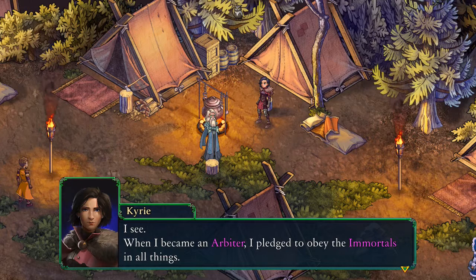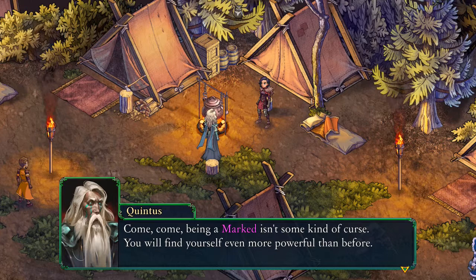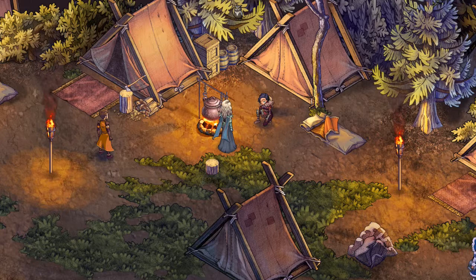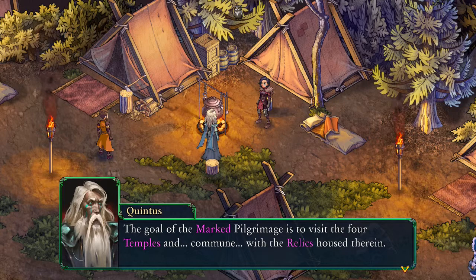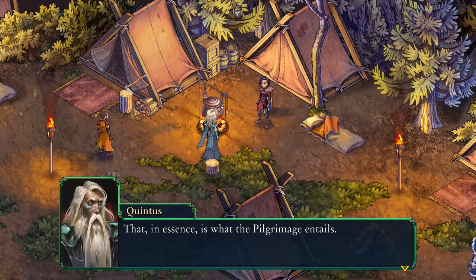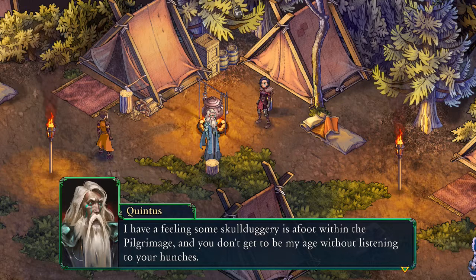'Come, come — being a marked isn't some kind of curse. You will find yourself even more powerful than before.' So we are getting transformed. 'It's done. I pronounce you one of the marked. I know that you will continue to serve us well. You are now able to enter temples, something impossible to anyone but a marked, forbidden even to we immortals. The goal of the marked pilgrimage is to visit the four temples and commune with the relics housed therein. With the mark upon you, the relic will confer some of its energy to you. Visit the relics in all four temples and then return to Ilister — that, in essence, is what the pilgrimage entails. Keep your wits about you during your journey; I have a feeling some skullduggery is afoot within the pilgrimage, and you don't get to be my age without listening to your hunches.' And off he goes. I wonder if we'll get a teleport ability in future.